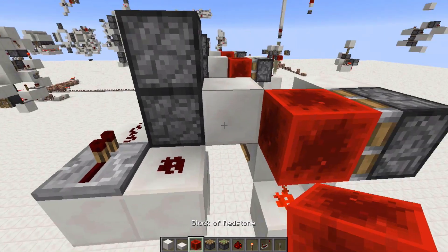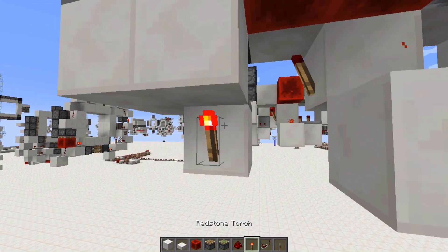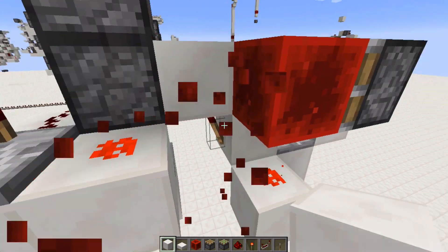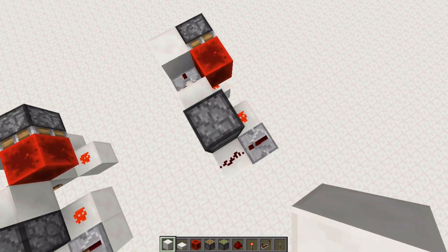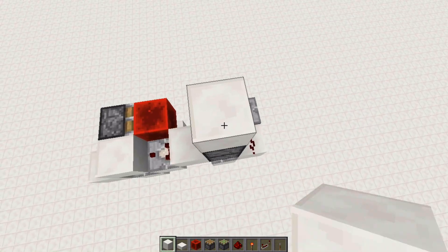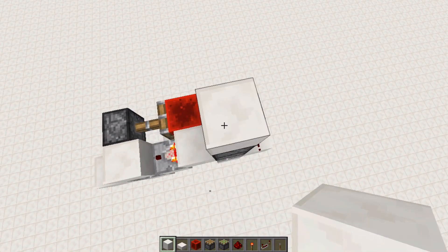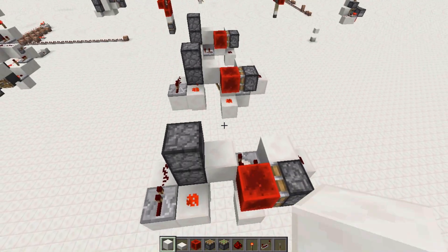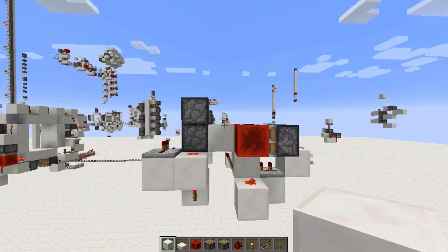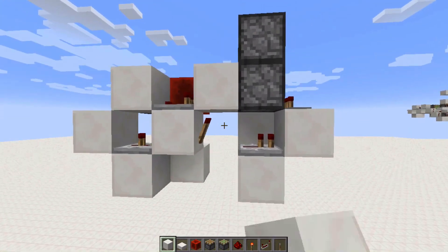Now all you have to do is keep this redstone diverted while you power it from underneath. Then just break that, and you're done. Now you just have to test it — so just place your block. And everything seems to be working, so there we have it. I hope you guys enjoyed, and I'll see you guys next time.